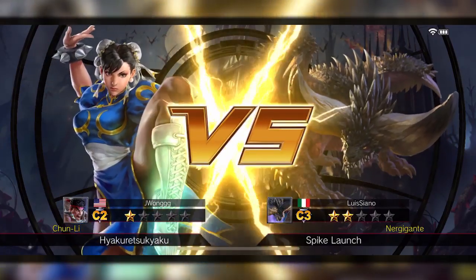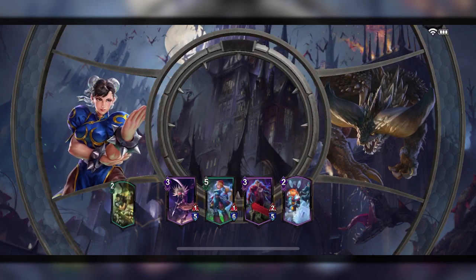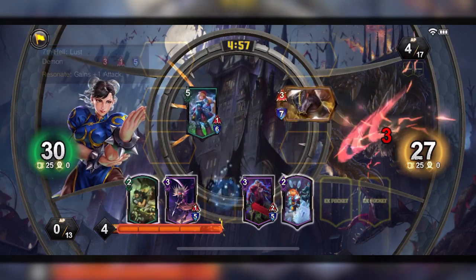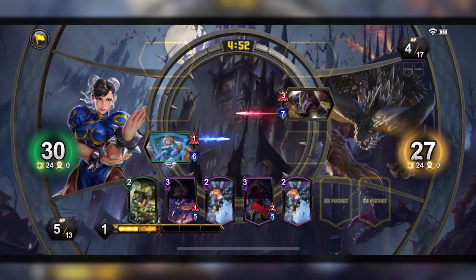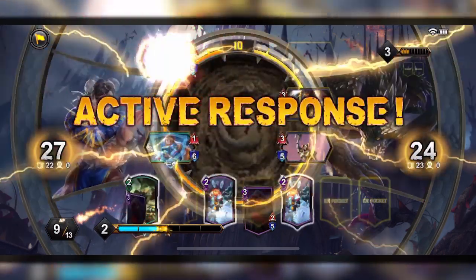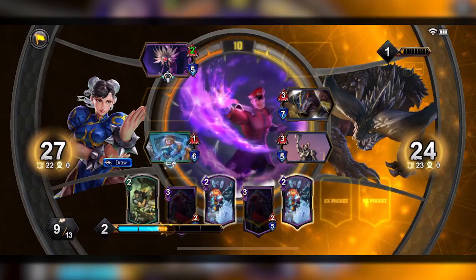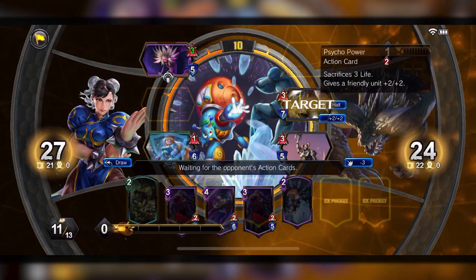Nerd is probably the best character in the game it seems like. Spike Launch is very hard to deal with so I'm gonna have to play very well. I'll add Iris in there — he's losing health from some monsters but that really helps his hero art super, which is good. I'll add Seven Hill Lust, which gives me resonate — always gives me a plus-one attack every time I use an action card. He's gonna sacrifice three life, so I'm gonna halt this character to keep increasing.